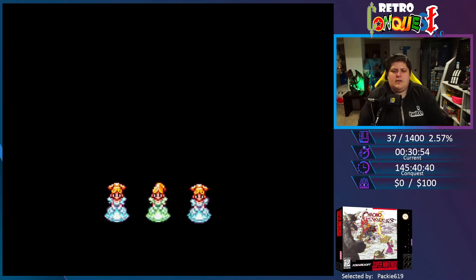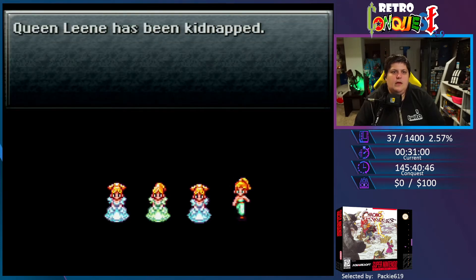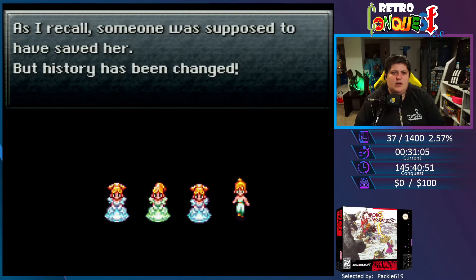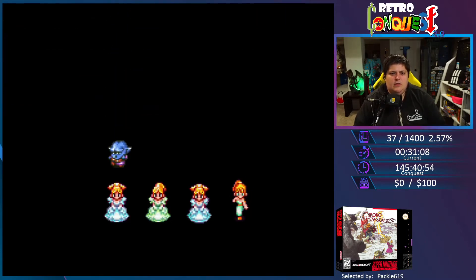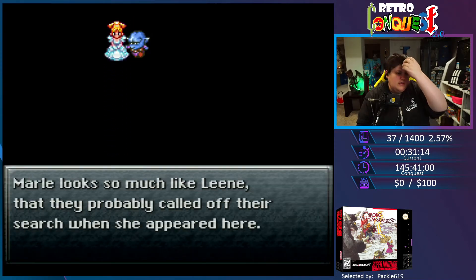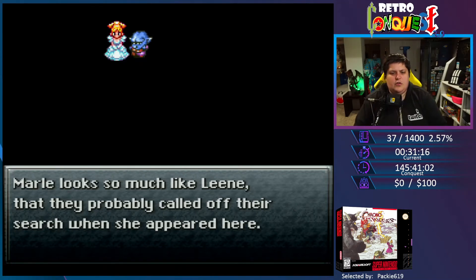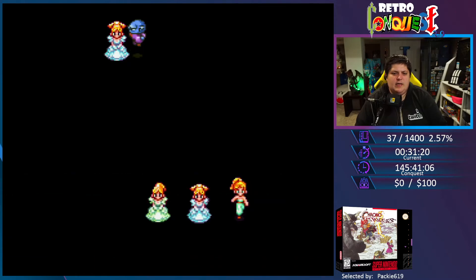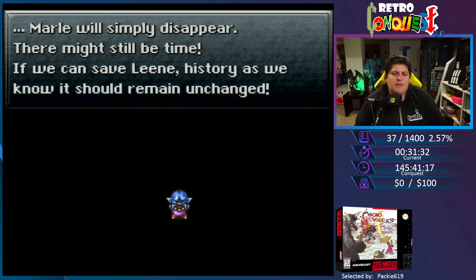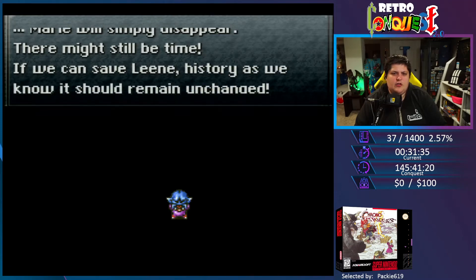Three generations — four generations! Leanne has been kidnapped. As I recall, someone was supposed to have saved her, but history has been changed. Marle looks so much like Leanne that they probably called off their search when she appeared here. But if the real queen is killed — then she never exists! So that's what happened to her. Marle doesn't even disappear — there might still be time. If we can save Leanne, history as we know it should remain unchanged.